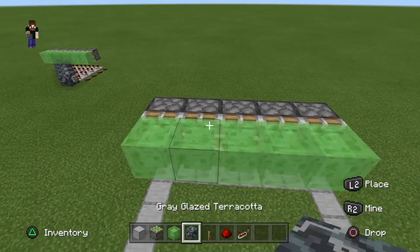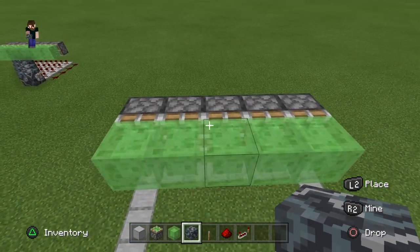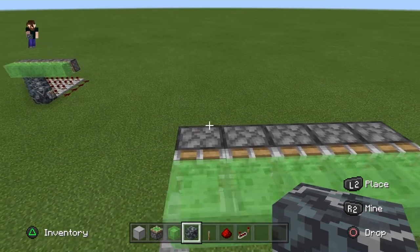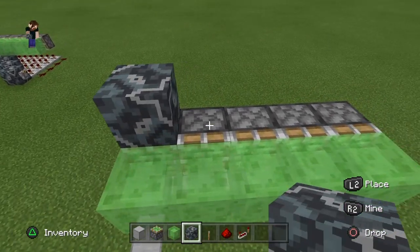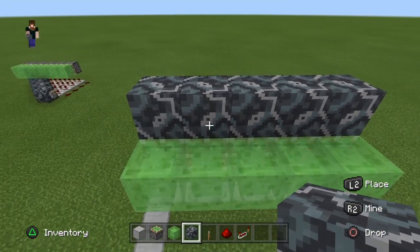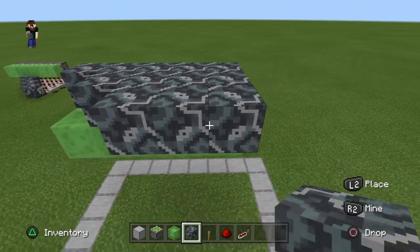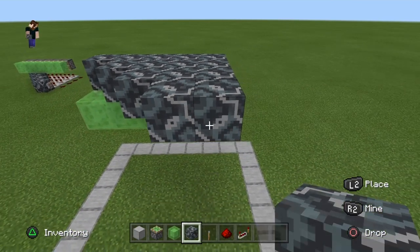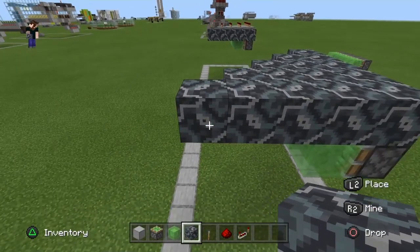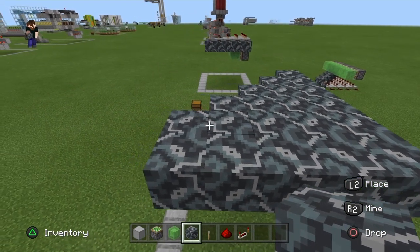Next step is we're going to build our structure on top where we're going to be placing our redstone. To start off, we're going to do a triangle about five blocks wide. Put one piece of glazed terracotta on top of each of these pistons — that's five blocks. Then another row of four blocks right in front of that, then a row of three, a row of two, a row of one. And then along this right-hand side, you just want another full row of five blocks right here.